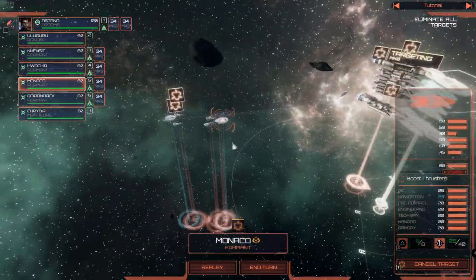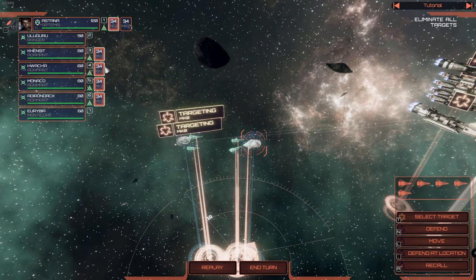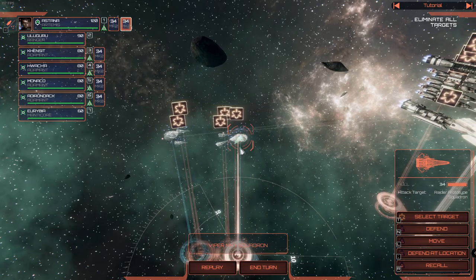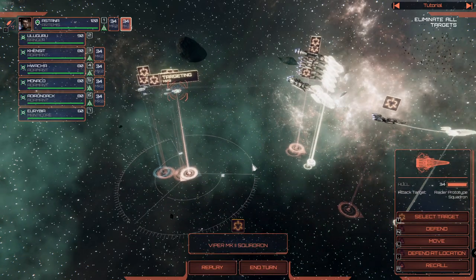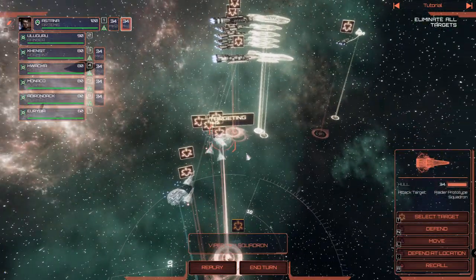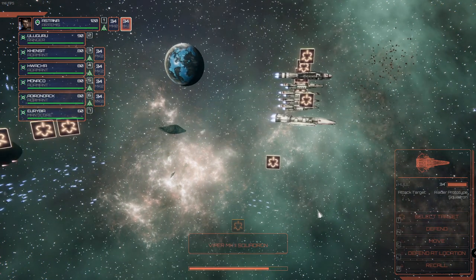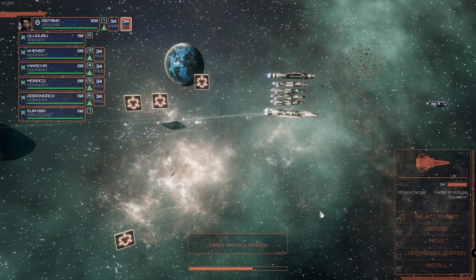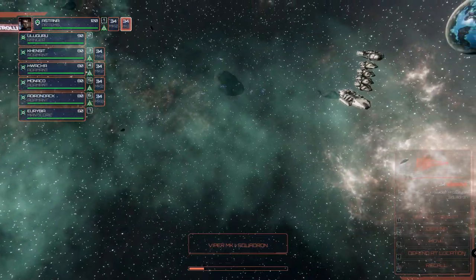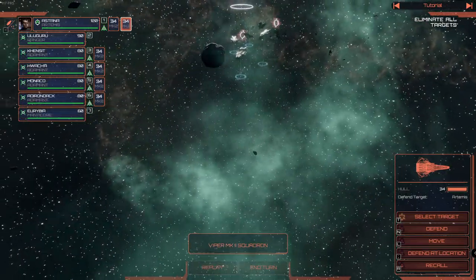We are shooting at the first one. Let's have five vipers go for this raider squadron, and you guys attack them — that should wipe out everything quickly. Ending the turn. Oh yeah, they came close now. But we don't hear any enemy missiles and no alarm is blaring — very nice! Let's look at the debris.